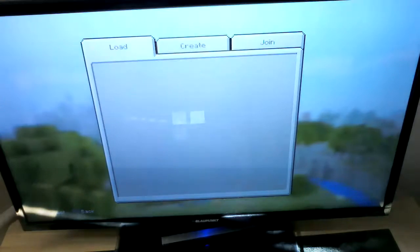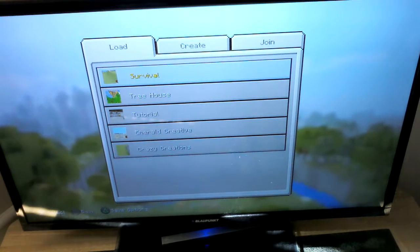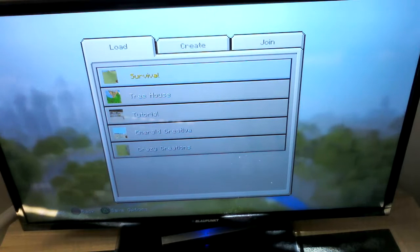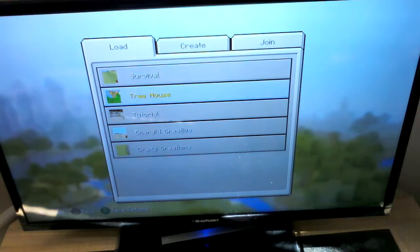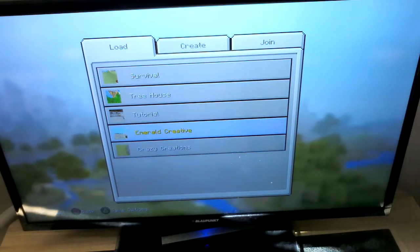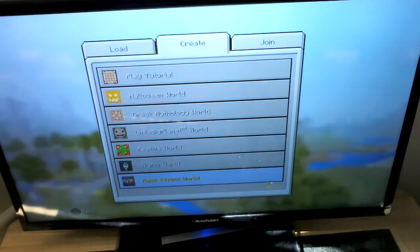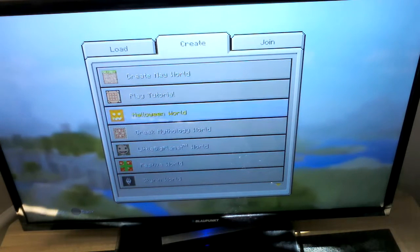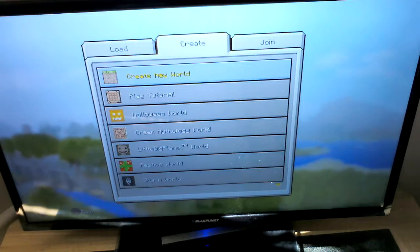So, we're going to continue playing offline. You can play with friends, but we haven't quite worked out that yet. So, what we're going to do is we're going to create a world. That's the world we've already got. We've deleted like 50 of them. We've got a load of things that you can choose from. You can play the tutorial for free. These ones you have to pay for after a little while.